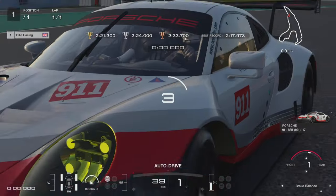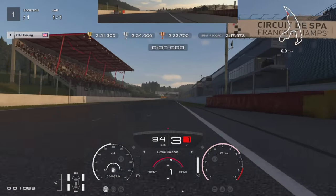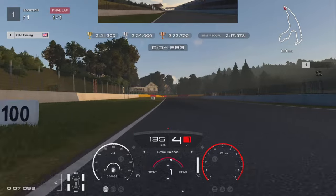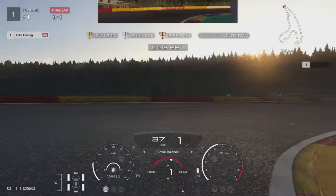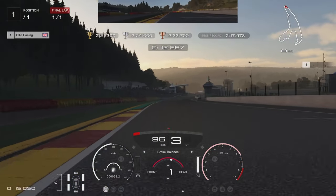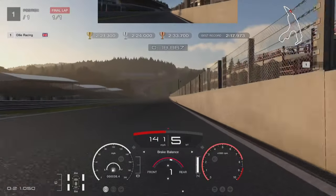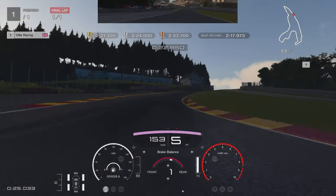I'm going to start by doing the circuit experience at Spa in the Porsche 911 RSR. What you see on screen is me driving in 120 frames per second. I'll do a comparison a little bit after we cover the physics, but the initial thought is that you do take quite a big graphical hit with 120 frames per second over running 60 frames per second. I'll cover that shortly after we have a look at the physics.